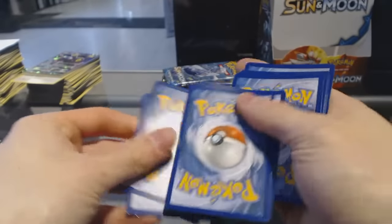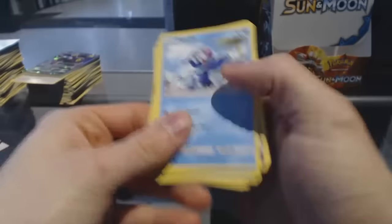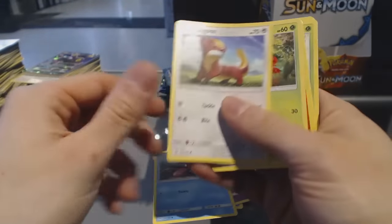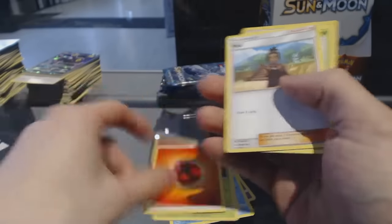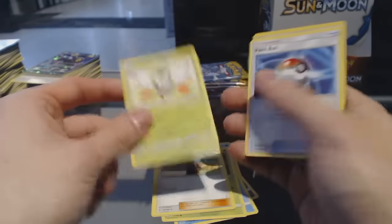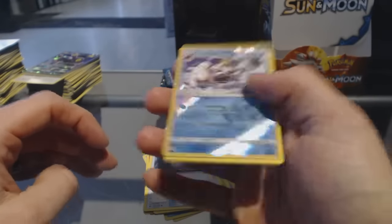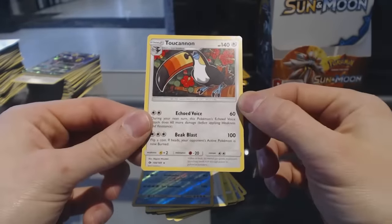Pack twenty-seven: Popplio, Zubat, Sheldr, Yungoos, Paris, Energy, Howl, Dartrix, Pokeball, Reverse Holo Krabominable, and a Toucanon.